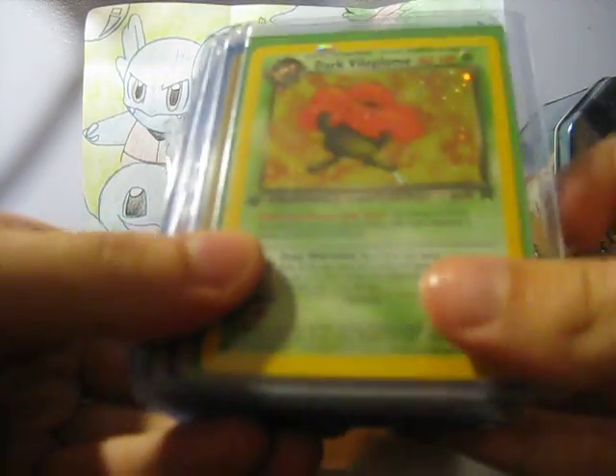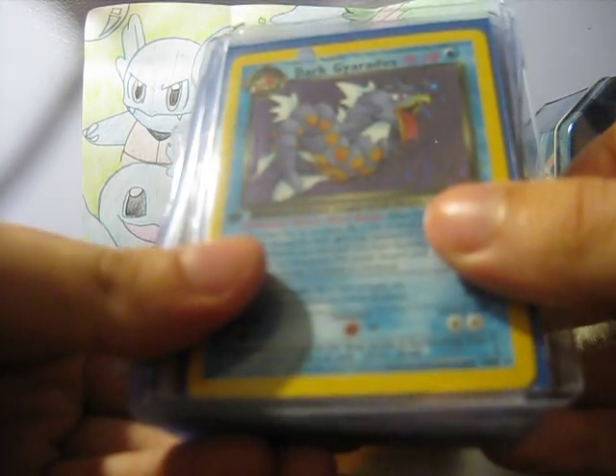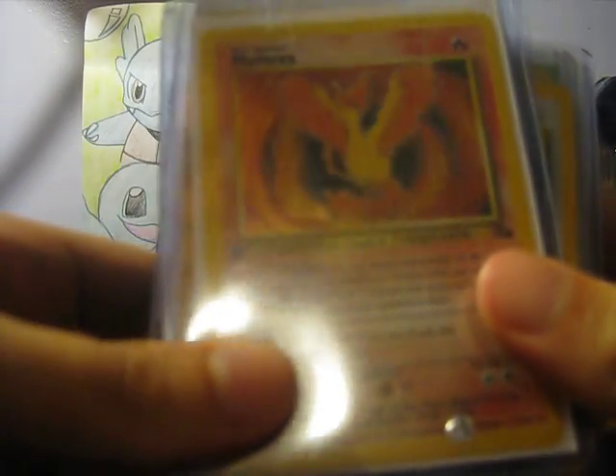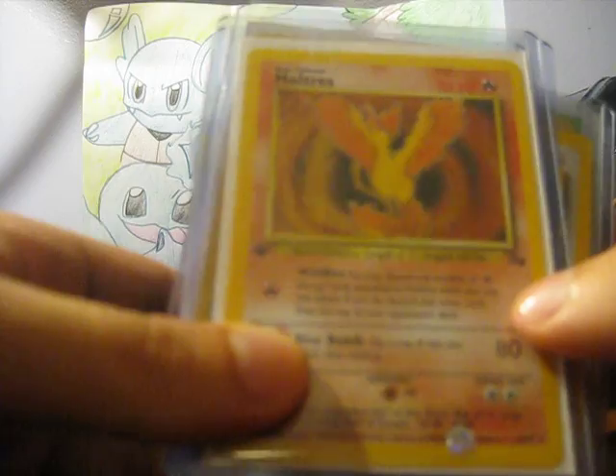He also gave us a Dark Vileplume, First Edition from Team Rocket, and a Dark Gyarados. Look how cute he is. A Muk from Fossil — we also have the Muk reprint somewhere in there.